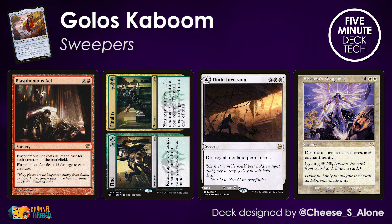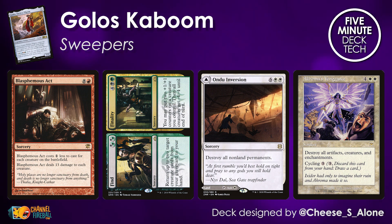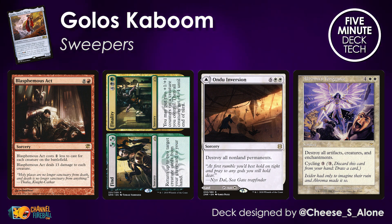Akroma's Vengeance is a perfect example of a card that's very useful on turn six to blow up the entire world, but you can also cycle it to keep those clunky hands full of six, seven, eight, nine drops manageable. It's a great inclusion because of that flexibility, and it is far from the only cycler in the deck.